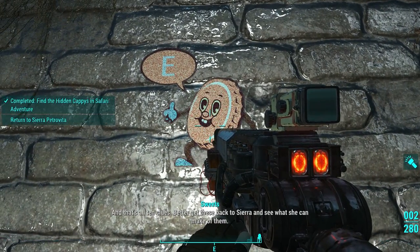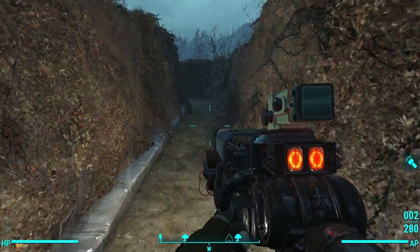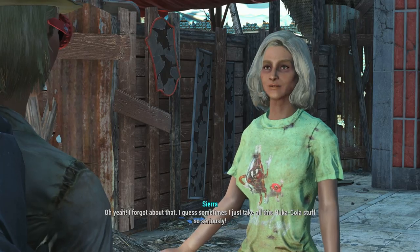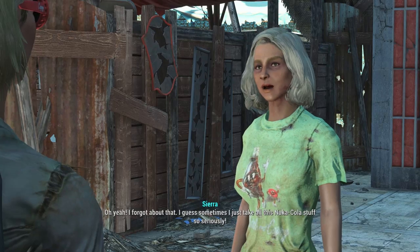I'm not going to go into detail as to where you can find all ten of them, but I do have a list in the description of this video detailing exactly where you can find all of them for those of you who need a little bit of help. Once you find all ten Cappy emblems, head back to Sierra in Nuka World and talk to her about it.